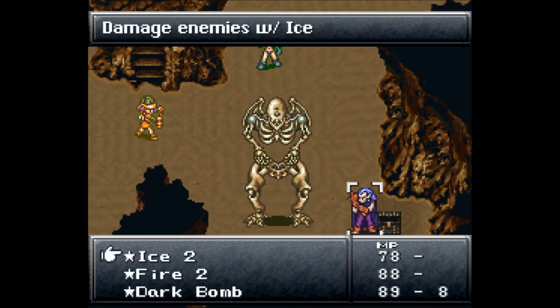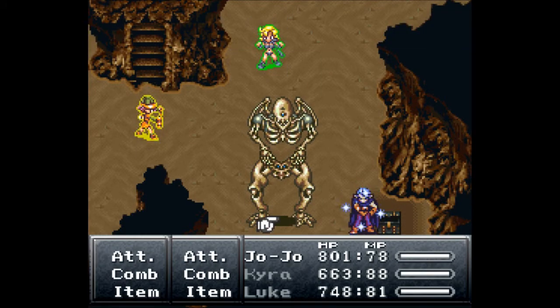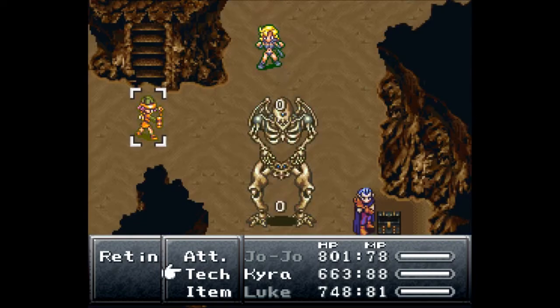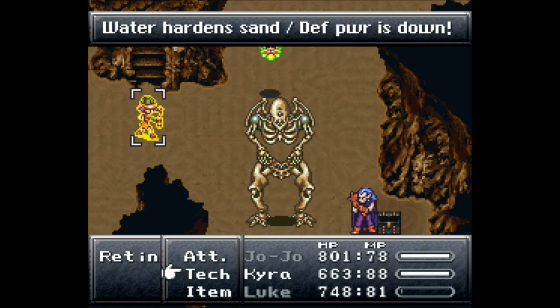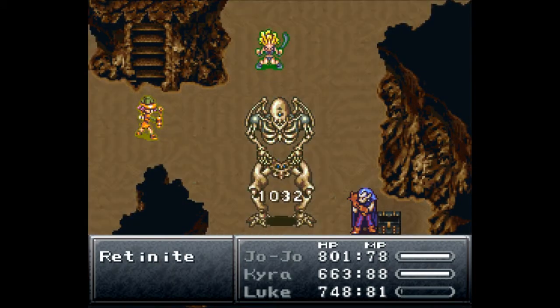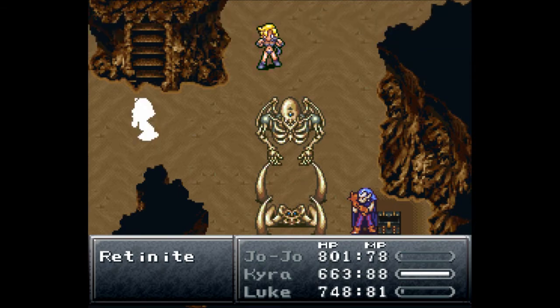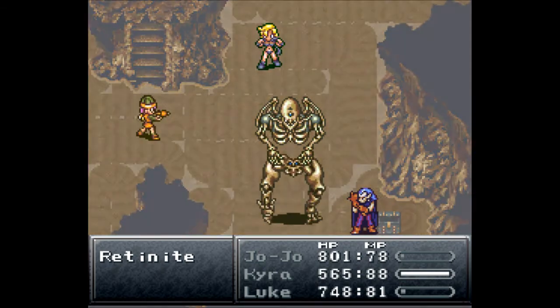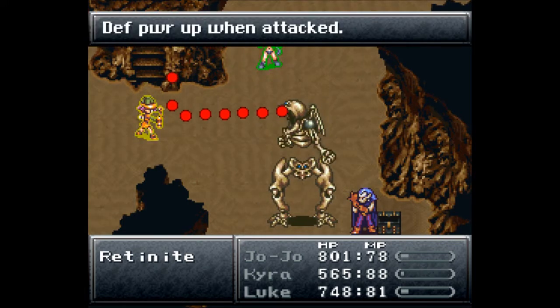We need to wait for Loop to go for his ice attack. Now we can attack the bottom — actually Kyra. Yeah, we need to just go for a regular physical attack. Damn, that's a lot of damage, Jojo. Sand cyclone — no, he's got an attack off. Wow, critical hit for 1400 damage!